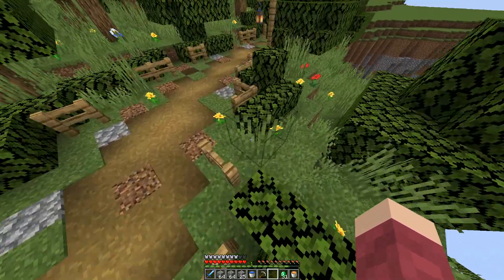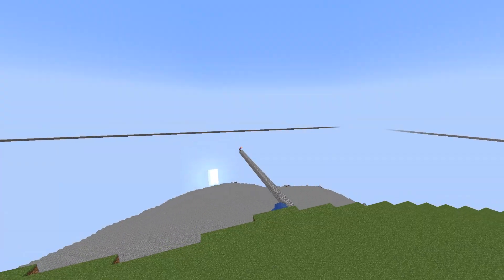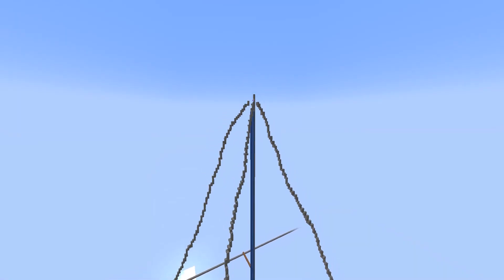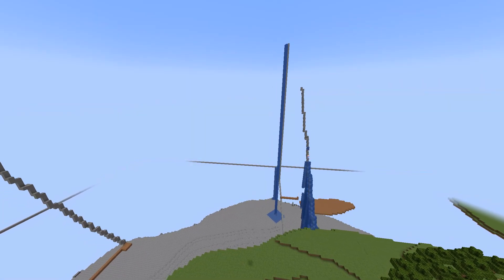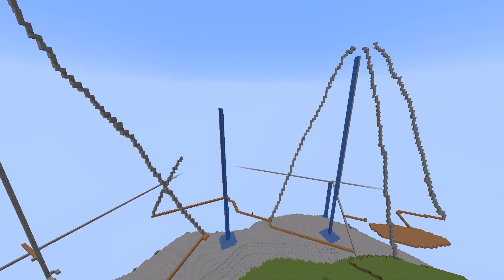I don't really know how I'm going to do this. I'm sure I'll get into a routine quickly. So I started off building out to a point where I wanted the mountain to be and then building up to the height where I think was suitable. I then made a very quick and basic outline of how I wanted the mountain to look, and I did this for each of the three edges.